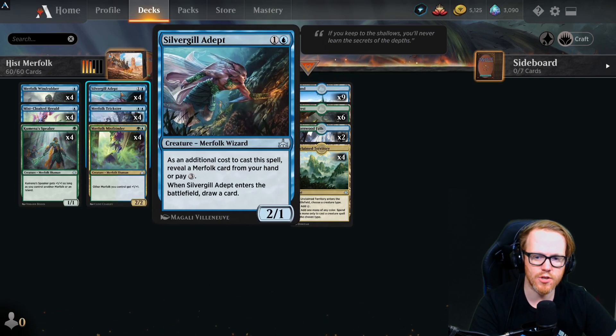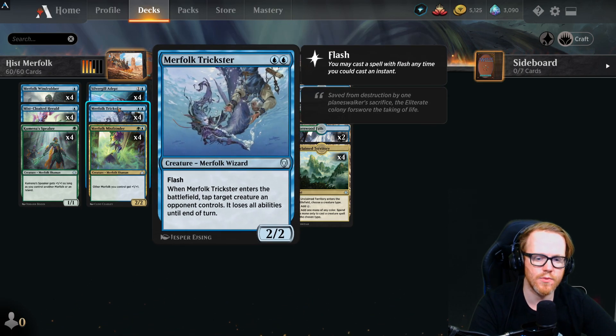Silvergill Adept is a two-mana 2/1 — as additional cost, reveal a Merfolk from hand or pay three extra. When it enters, draw a card. It's a nice tempo play: play Kumena's Speaker on turn one, Silvergill Adept on turn two revealing your turn-three Merfolk, draw a card, and you've essentially gotten a two-for-one.